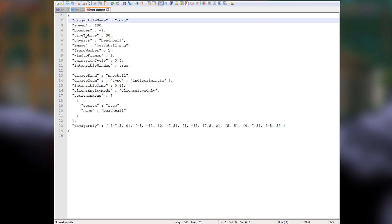If you want to see different types of physics, go back to your unpacked assets folder and meander through the different projectiles, opening up the dot projectile files to see what they list as physics - there's grenade, bullet, and more. We're going to leave it as beach ball for this one. We're also going to rename the dot PNG reference to morb.